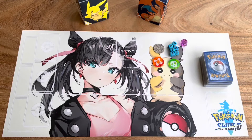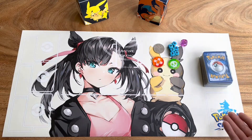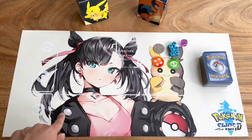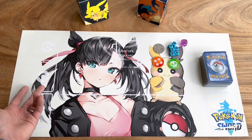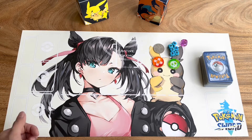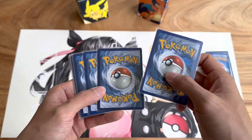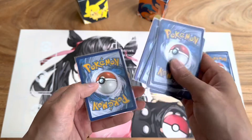Before we begin, allow me to explain the different zones on the field. Here you have your deck, your discard pile, your active Pokemon zone, and your bench. You can put a maximum of five Pokemon onto your bench, and you have your prize pool. You start off with six cards in your prize pool. Once you've determined who goes first, you may now draw your hand — you start off with seven cards.